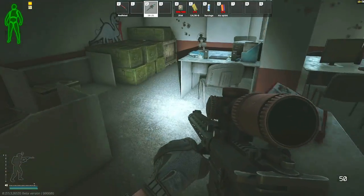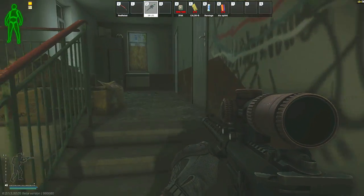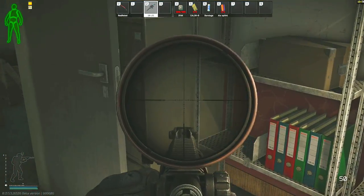You also have the option to bring in a second key, which is the supply department director's office key, which will give you access to the locked room upstairs. That room does have another drawer as well as some more loose loot which is provisions and flammable materials.